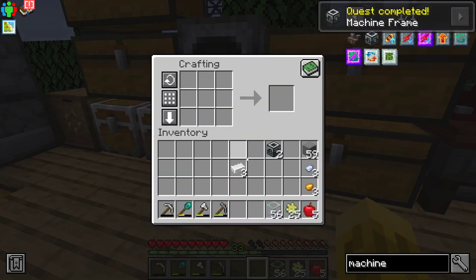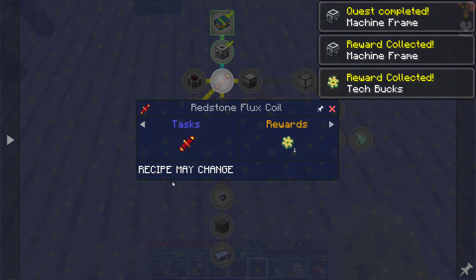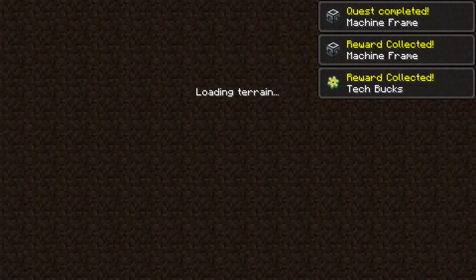On two — two machine frames. Oh, and we get a third as a reward. How nice. Redstone and gold — I think we just dumped all our gold into here.